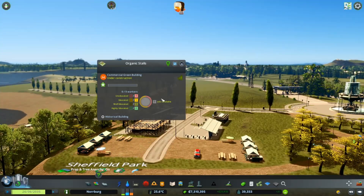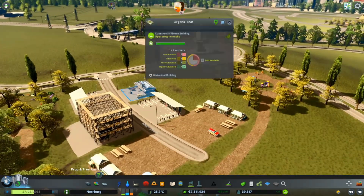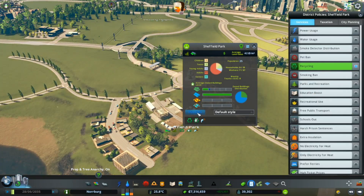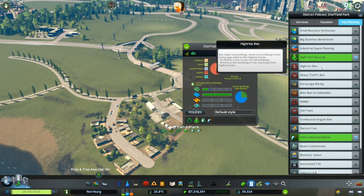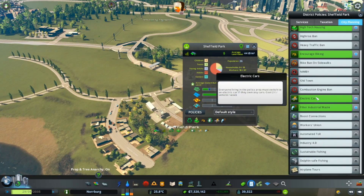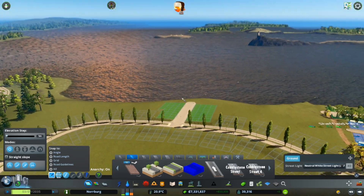What do we got here - organic stealth? We have more of that. We can also set this park policy - high-tech housing, and encourage biking and electric cars. Let me build more. I'm not sure if I want a road to just go out like this.